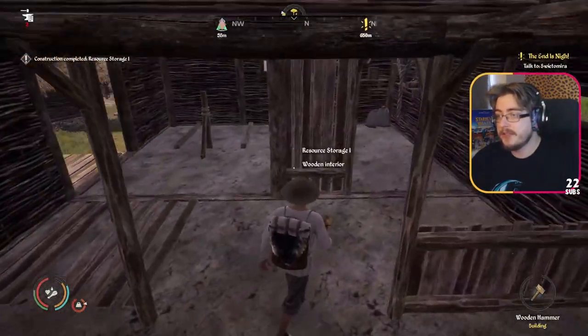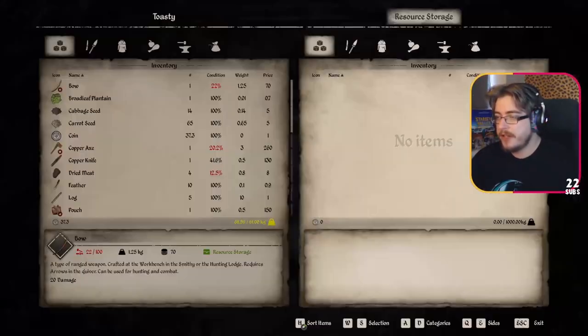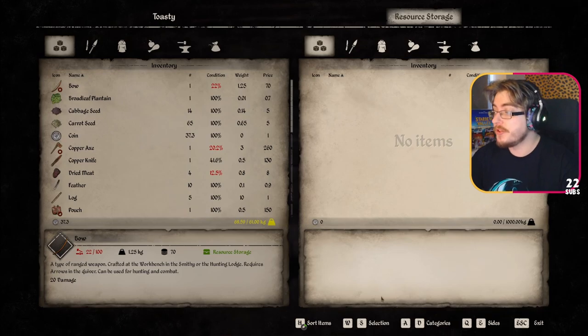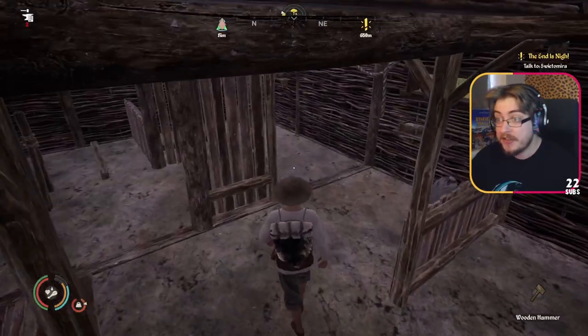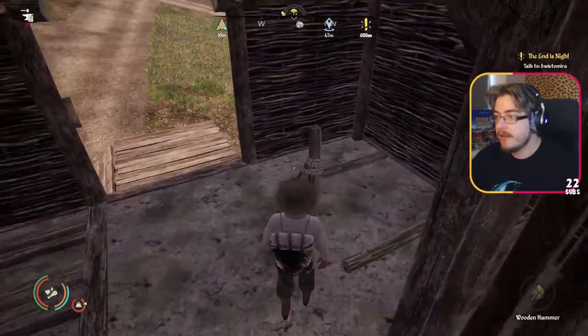Okay, storage completed. So what have we got? We got one crate in here - it's got a thousand kilos weight in it. That's what we need. Holy shit, that's massive! Alright, so I just go here and fill it up instantly. Oh yeah.